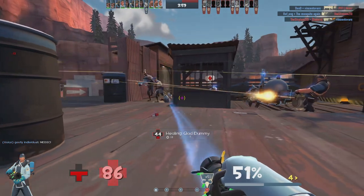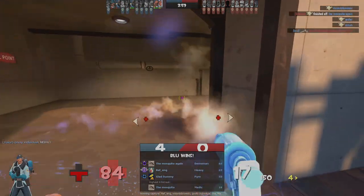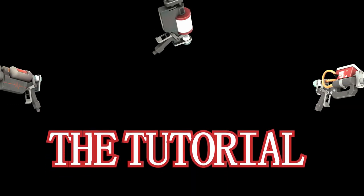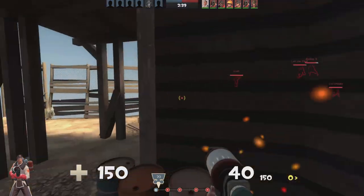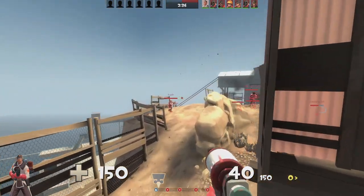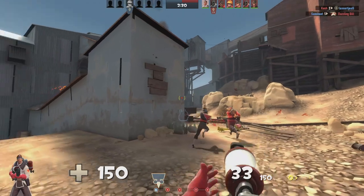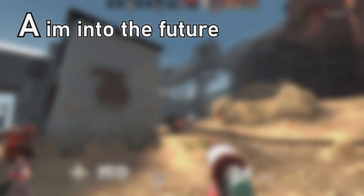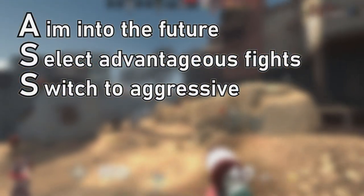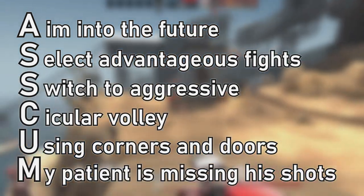Now I want to talk about the main part of this video: how to use the syringe guns and actually hit your shots. I'll go through the tips one by one — and I can make a funny abbreviation out of them. Remember: aim into the future, select advantageous fights, switch to aggressive, circular volley using corners and doors, and my patient is missing his shots.